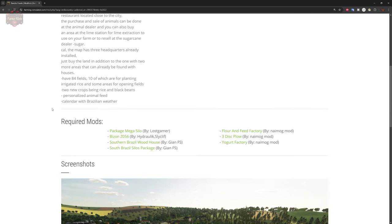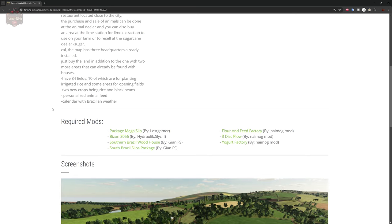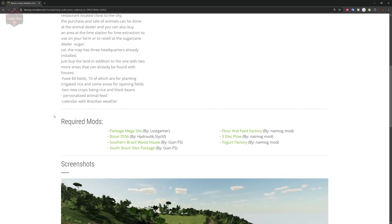This map also has seven required mods: Package Mega Silo, Bison Z056, Southern Brazil Woodhouse, Southern Brazil Silos Package, Flower and Feed Factory, 3 Disc Plow, and a Yogurt Factory.